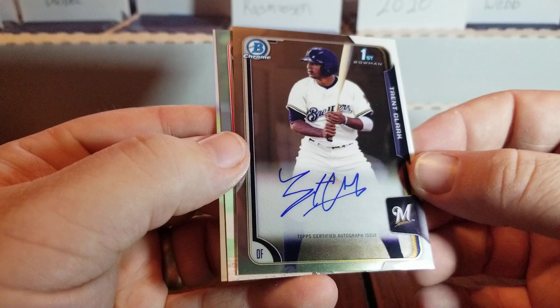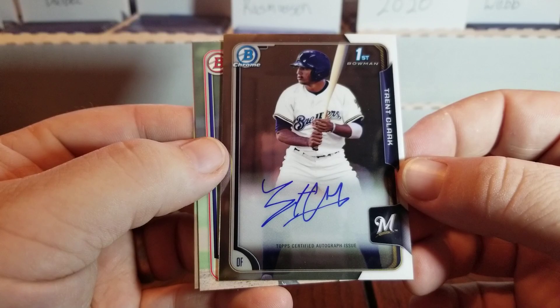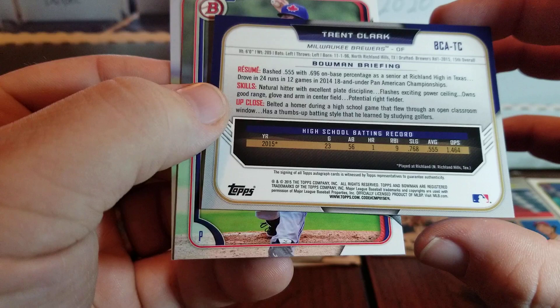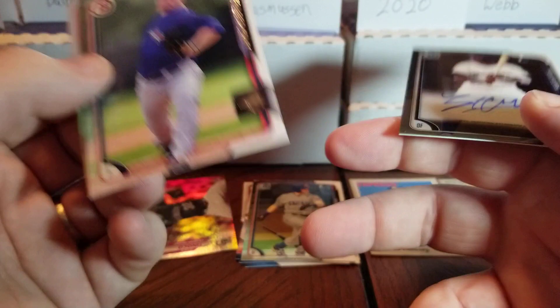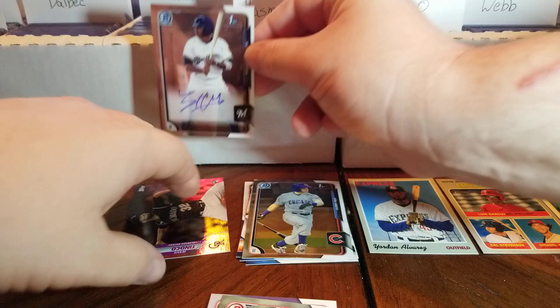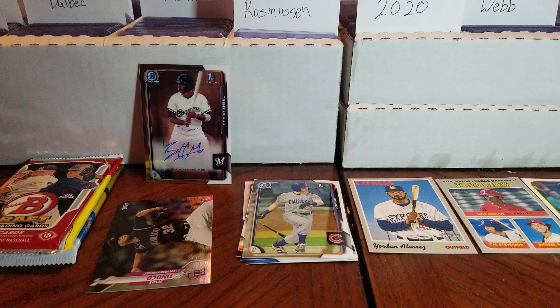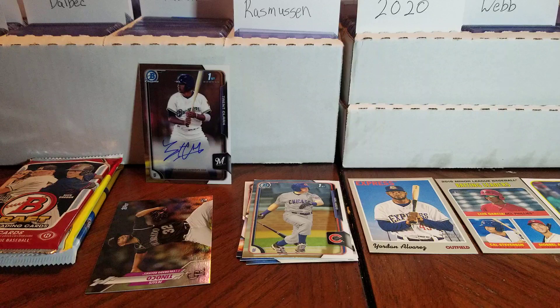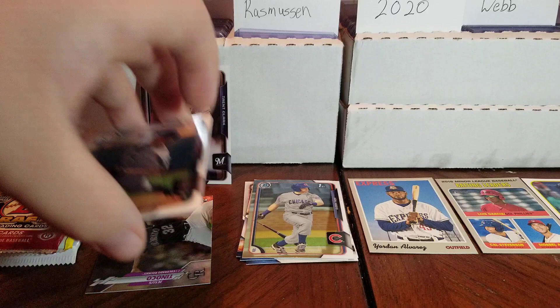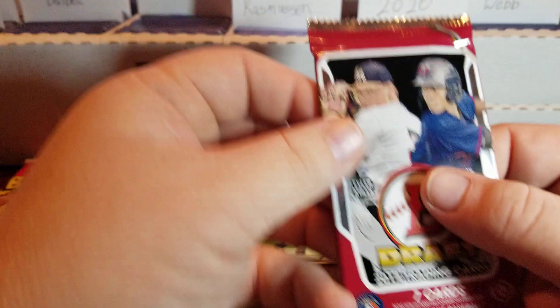It is a first Bowman auto of Trent Clark. I'm not familiar with Mr. Clark — let's see, drafted 15th overall in the 2015 draft, still on the younger side, so I will have to look into what he's up to. So we got ink — first time finding ink in this box. Rounding off the pack we have Sean Reid-Foley and Manuel Margot. I am happy with some ink, we will take it.